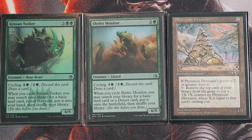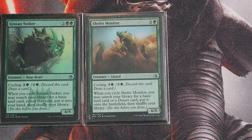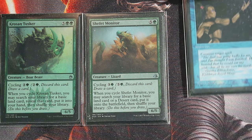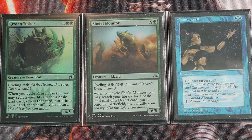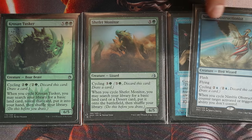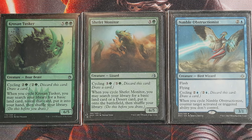Here are two creatures I actually like that fix both of those problems — 6/5 green creature cards costing seven and six mana. We're not going to cast these creatures for those costs; we're going to cycle them for card draw. When you cycle these creatures for two mana, you search your library for a basic land — essentially a two-mana instant-speed uncounterable spell drawing two cards, or drawing one card and one basic land. At four mana, the cycle puts that land directly into play.